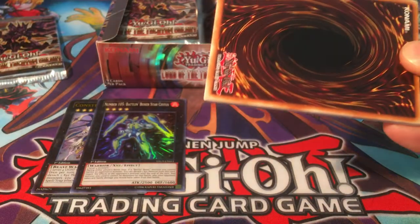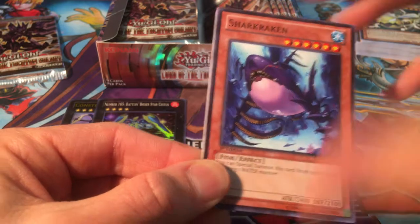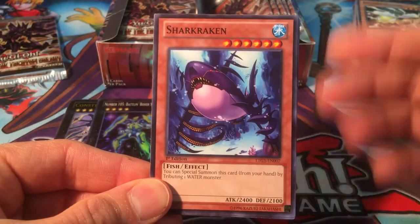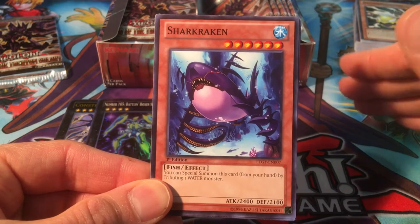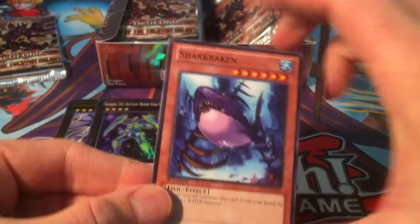Burner, Dragon Ruler of Sparks. We got Battlin' Boxer Switchitter. Still no Madolce Hootcake — like so many boxes of this and not a one. I don't even want to play the card, I just want one to have for the collection. It's the worst when you're missing that last super; it's stubborn, but once you get the first one, the second and third just come one after another.